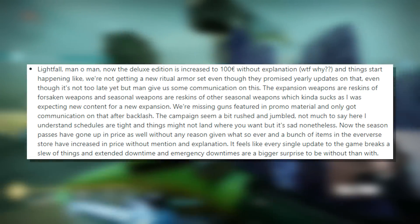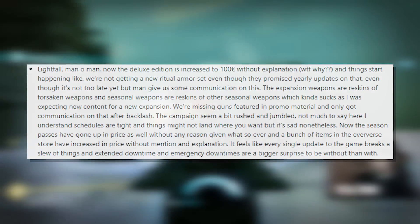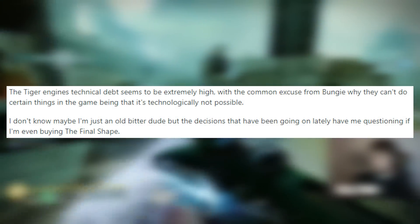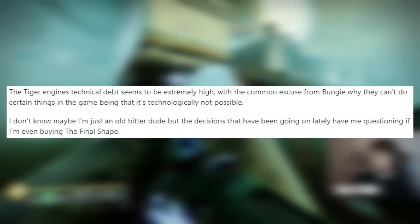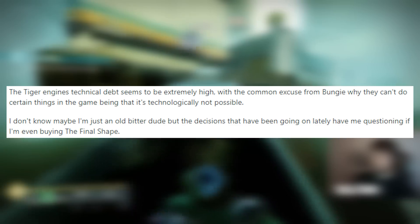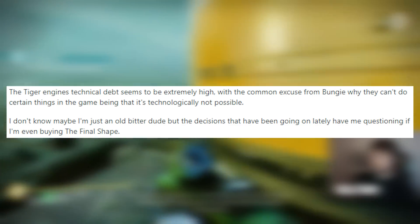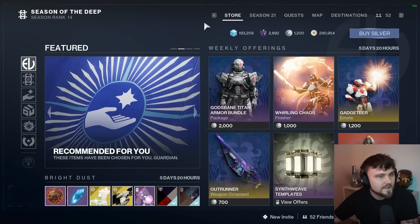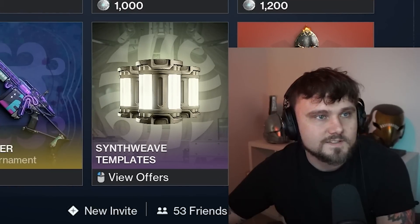Just like every single update to the game breaks a slew of things — extended downtime and emergency downtime are more common than not. The Tiger engine's technical debt seems to be extremely high, with the common excuse from Bungie being that certain things are technologically not possible. Maybe I'm just an old bitter person, but the decisions lately have me questioning if I'm even buying The Final Shape. Eververse is getting pretty expensive and Bungie is making some very questionable decisions with cosmetics in Destiny 2. Hopefully we get a response from them. Let me know your thoughts down below — make sure to subscribe, smash the like button, see you in the next one.